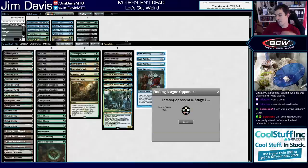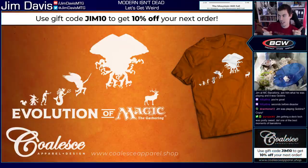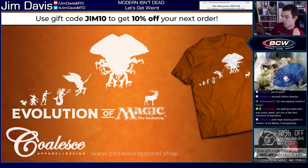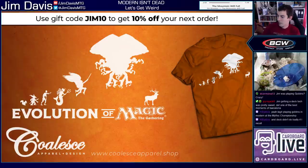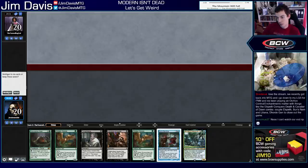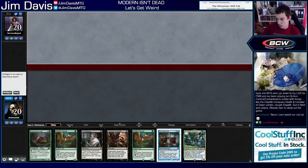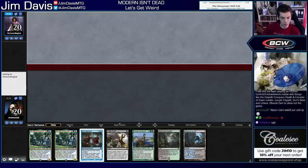Coalesce Apparel, my sponsor — awesome shirts, awesome Magic apparel. This Mog Monday, 9 AM Eastern, my goblin-themed shirt gets revealed and I am super stoked because the design is awesome. Promo code GYM10, 10% off your order. I went five and five at the Mythic Championship playing Goblins — lost to Hogak three times, one Hogak opponent had multiple Plague Engineers in the sideboard, which is very rude. We're mulliganing — opponent also mulliganed, good. We're going to ship a Uro here.